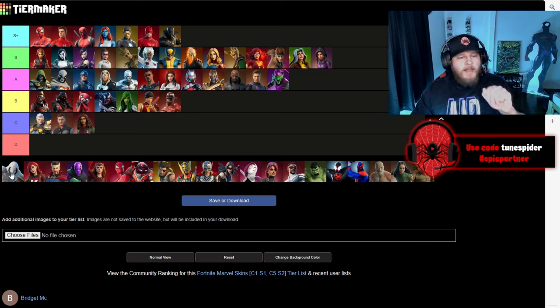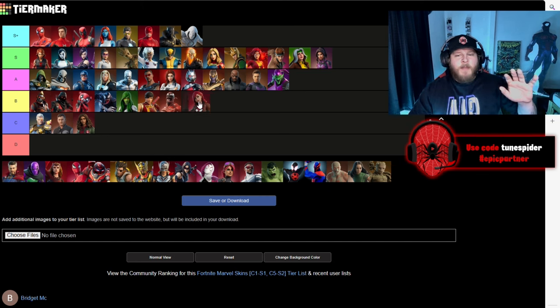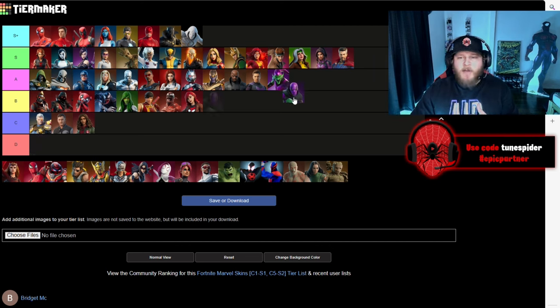Up next is one going in S+, one of my top three Marvel characters — Moon Knight. They did the MCU TV version of his suit but it looks so clean. Both the Moon Knight and the Mr. Knight version — I absolutely love this skin. Going in B is Mary Jane, the comic accurate Mary Jane. I like that they brought her in but she's going in B — she's super simple. Doctor Strange is going in S — they did an incredible job with his skin and his pickaxe and glider are awesome as well. Prowler is going in A — both the purple and green look, they did a really good job with his skin.